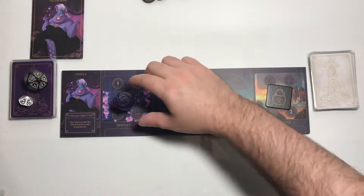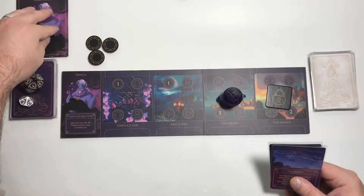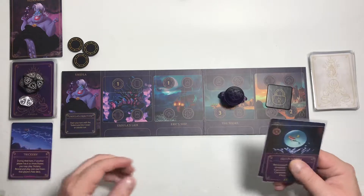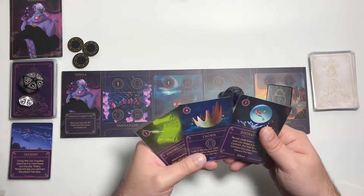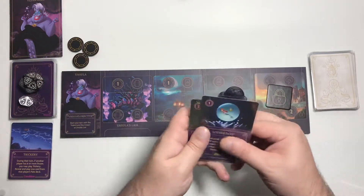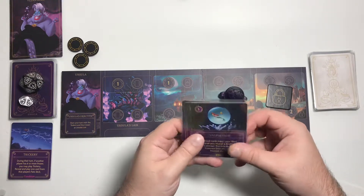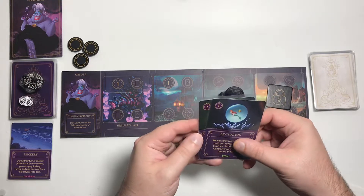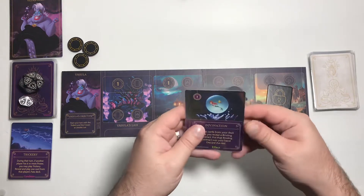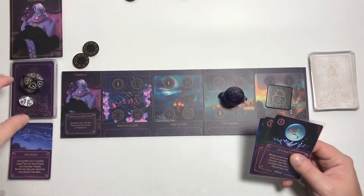Let's begin by moving to the shore — we'll collect 3 power. We're going to definitely discard Trickery because we don't need it. We have the crown but don't have enough power to play it yet. We can get a binding contract if we want, but I'm not really familiar with this character so I'm not sure what the strategy is going to be yet. Let's use Divination and see what cards we have.